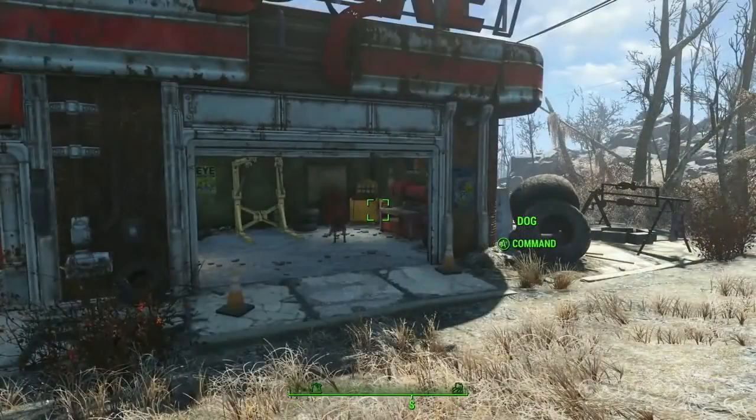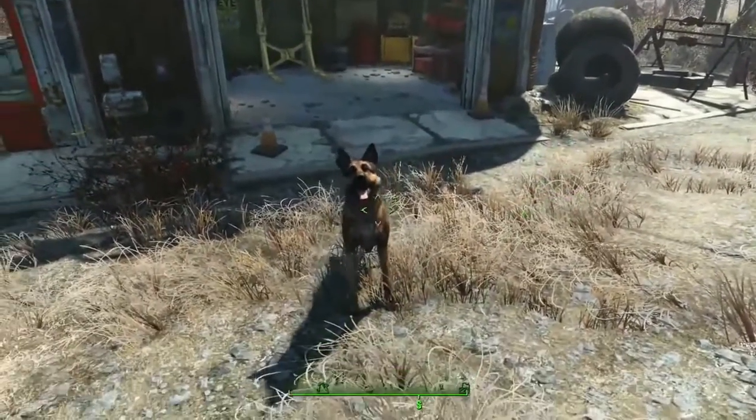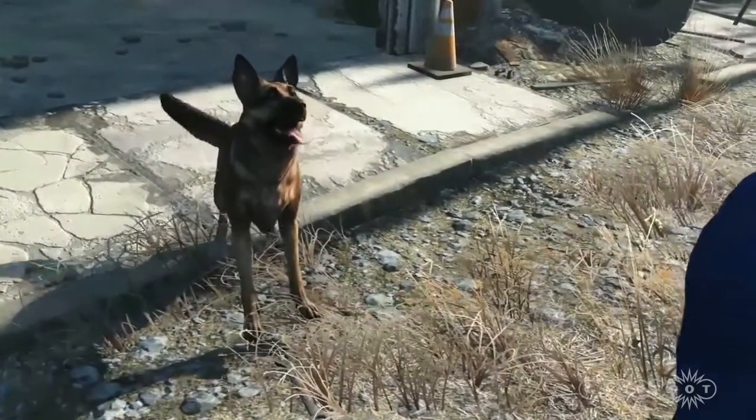Dogmeat can be found early in the game when you leave the vault, and it seems he'll be a pretty handy sidekick since he can be sent into buildings to explore for loot as you go off and do more important things.